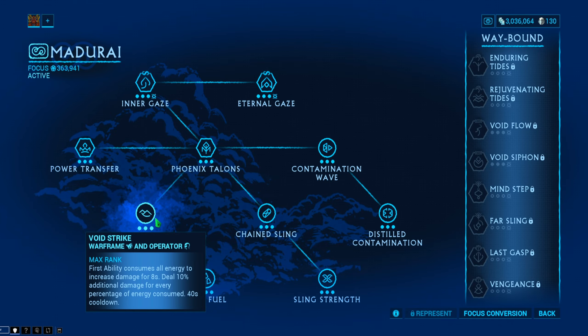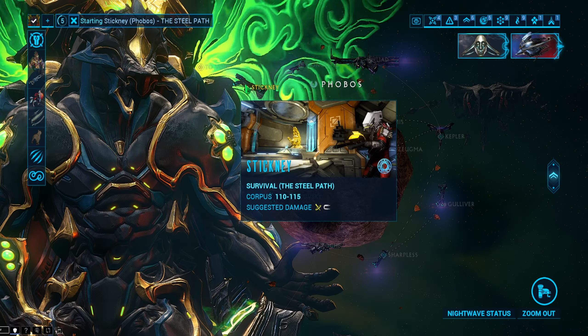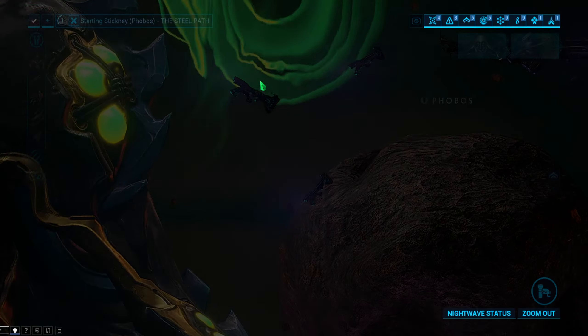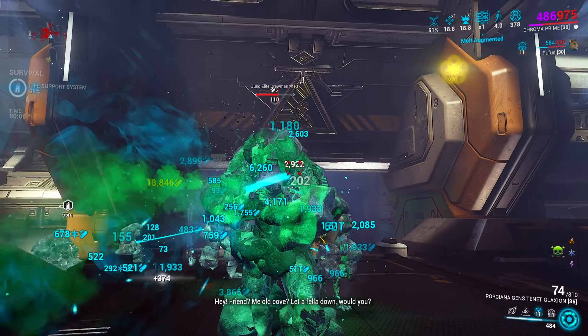I actually have the Blood Rush mod on this Zaw for extra crit chance. And there is one more buff that's going to help us hit massive damage: the Void Strike skill from the Madurai Operator school. This skill will give you a 1000 damage buff for eight seconds. With all that being said, I think it's time we go ahead and test out this build.